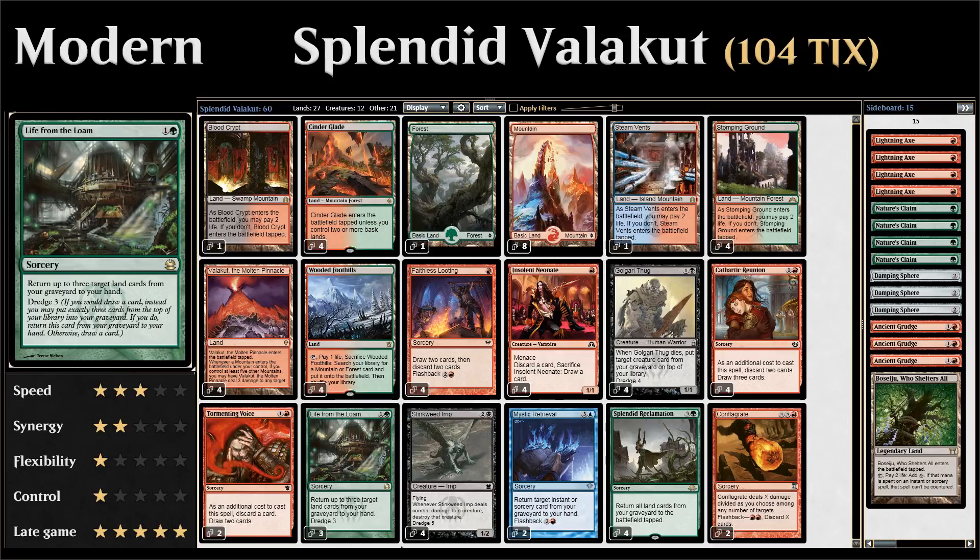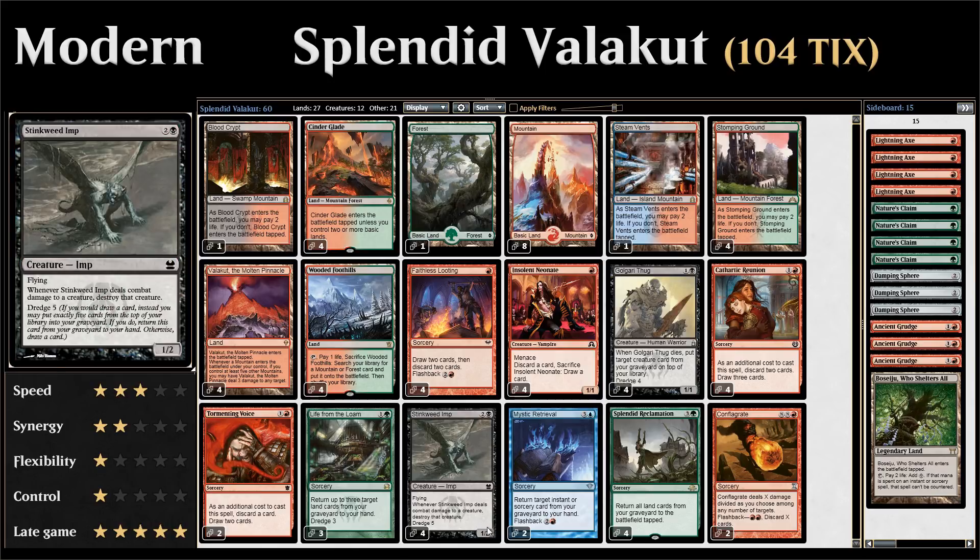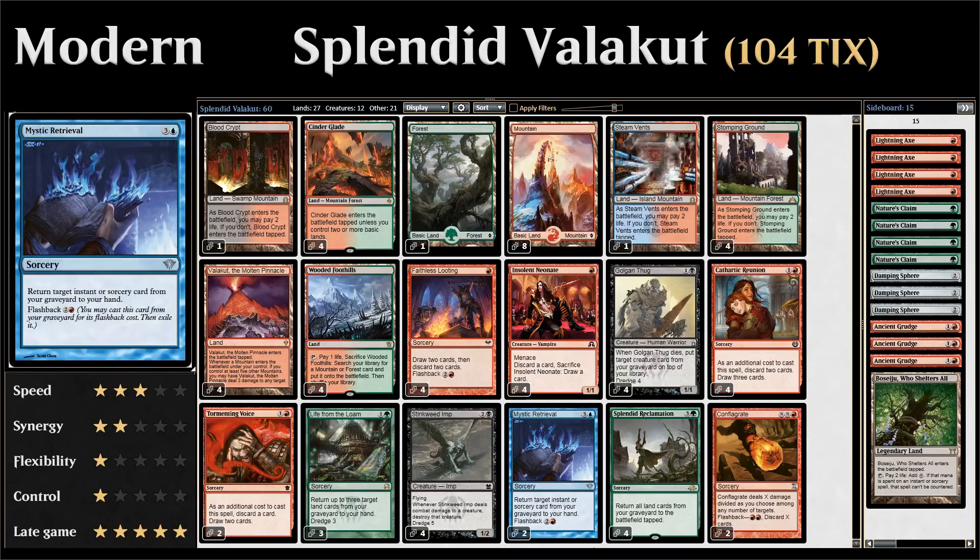Life from the Loam works well with our alternate win condition, Conflagrate, by helping put a bunch of cards in hand to discard to a giant Conflagrate to kill the opponent. It also helps us keep hitting land drops, since when you replace all draw steps with dredge effects you stop drawing lands. We have four copies of Stinkweed Imp with dredge five. Then two copies of Mystic Retrieval — a four-mana sorcery that returns target instant or sorcery from your graveyard to your hand, with flashback for two and a red. Sometimes you don't draw Splendid Reclamation since you're just dredging, so Mystic Retrieval lets you flash it back from the graveyard to retrieve the Reclamation.